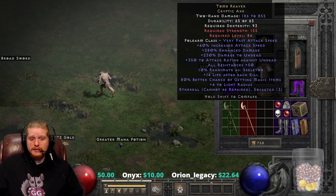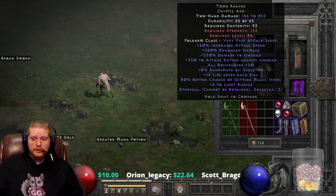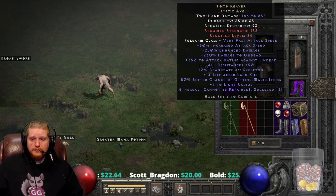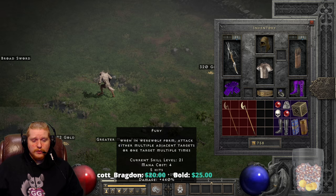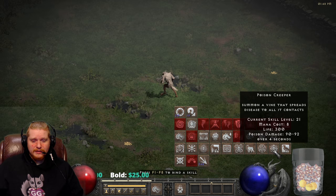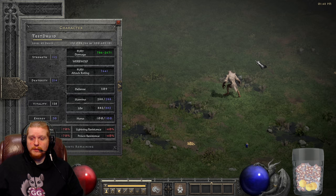The 60% increased attack speed is static, so that is always on the weapon. We also have a variable attack rating versus undead, which is 250% to 350% — that is a lot of attack rating versus undead, and it's really nothing to shake a stick at. That's actually a really large boost, especially when you count in things like Fury, which increases your attack rating by 190%, or maybe you're running a Heart of the Wolverine, which is going to increase your attack rating by 165%, and so forth.